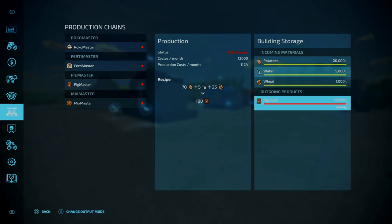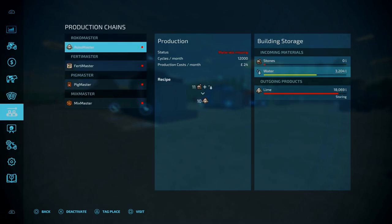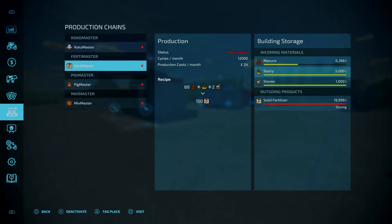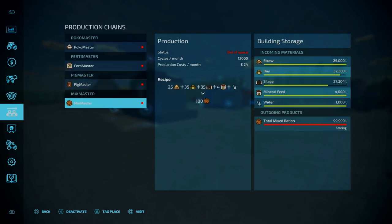The most throughput-heavy of productions run at 12,000 cycles per month and you get over 100 to 150 litres respectively. Going to the TMR, that requires straw, hay, silage, mineral feed, and water.